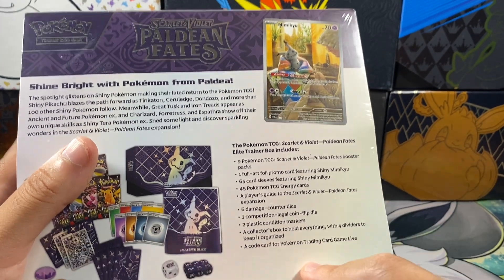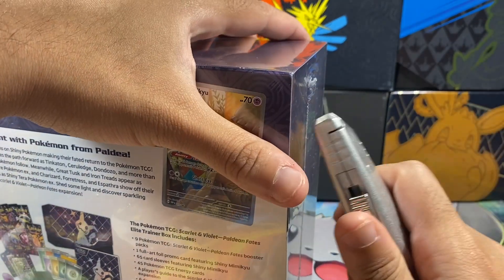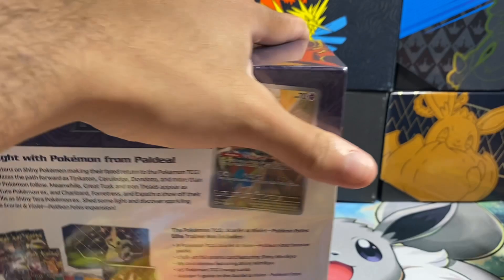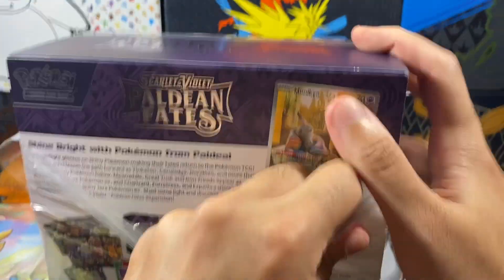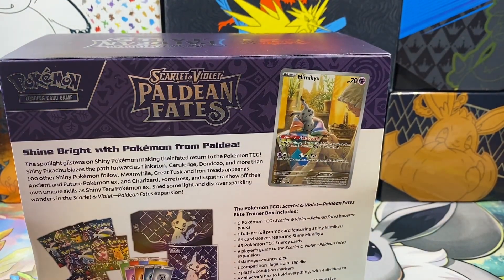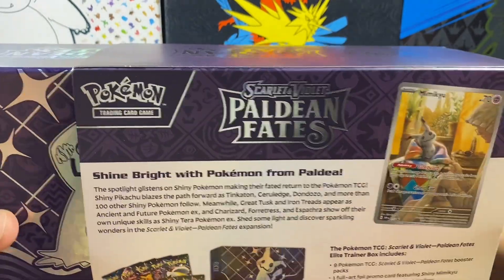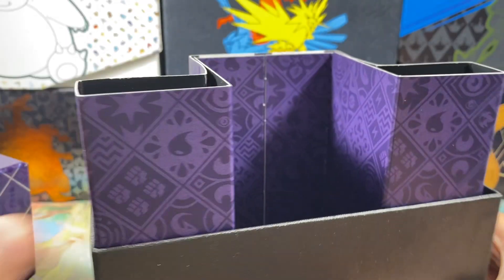We're starting to give away that code card now on Instagram. The way it works is you have to be subscribed to the channel, must have Instagram, and just comment hashtag giveaway. All the instructions will be in the description below. I'll pick a winner and distribute that code card to whoever won it on Instagram. All the other packs have code cards in them — I save half of them for this video and half for monthly dumps on Instagram.